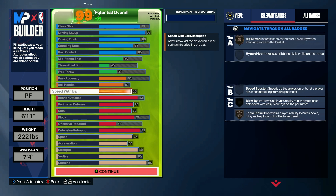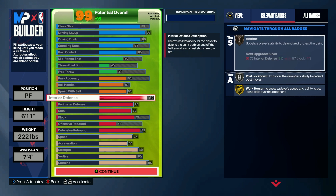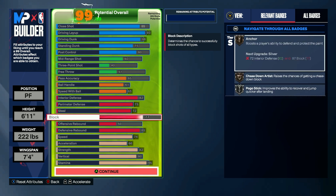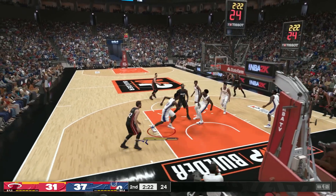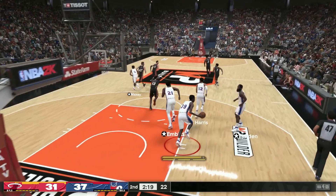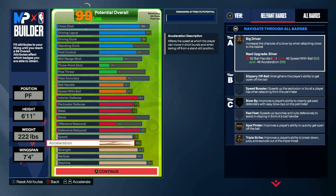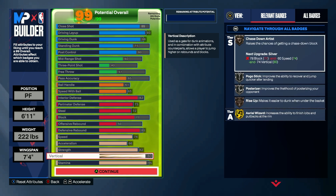You want to add a little bit to your ball handle and speed with ball, then focus a lot of your points on defence. Have 82 interior defence, 75 perimeter, 72 steal, 77 block, and 85 defensive rebound. Now although those ratings might not seem that high, your size will make up for it. For physicals, max out your speed and acceleration, then have 82 strength, 80 vertical, and 95 stamina.